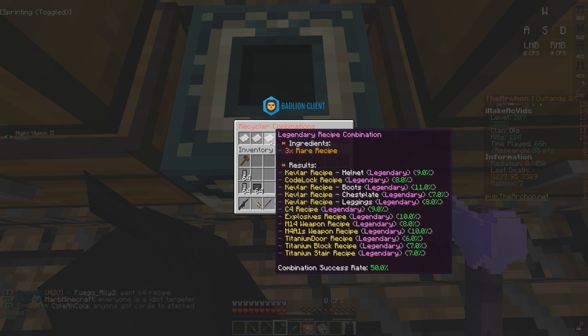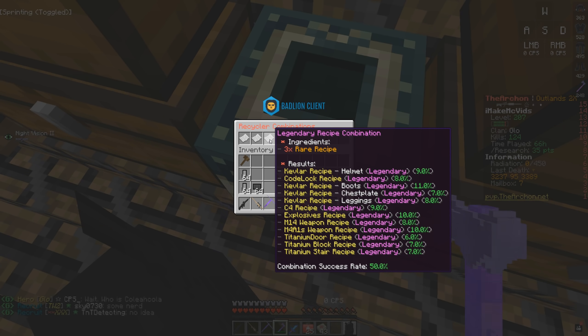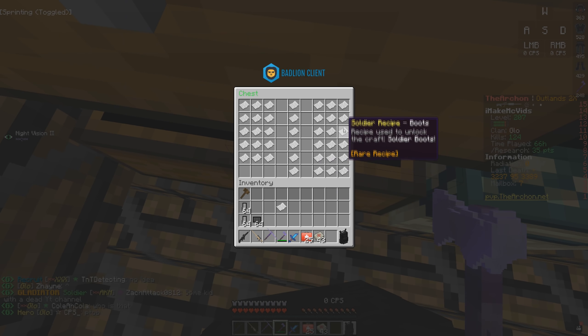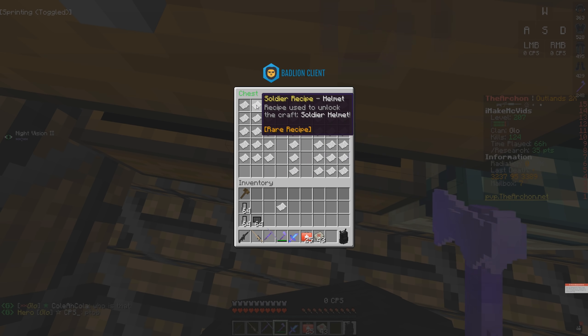The main ones you want are a Kevlar chestplate, C4 recipe, and M14 recipe. I have the C4 recipe already, but C4 is good to sell. I don't have the M14 recipe. There's a 50% chance of it working. I have 13 rare recipes total — so that's how many legendary recipes I could potentially get. I'll put them in one at a time.